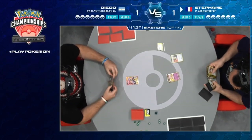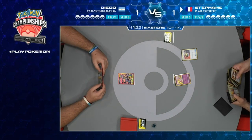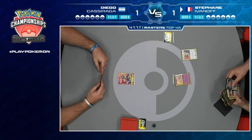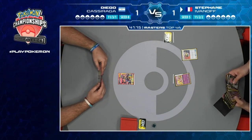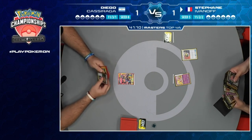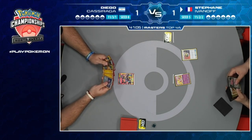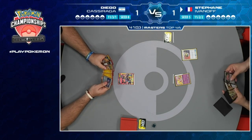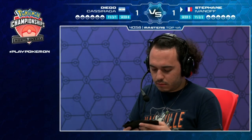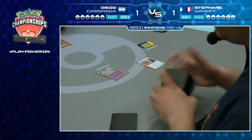Diego starts with Zerora - not a bad starter at all - and Stefan starts with Mew. Mew was a key card we didn't see in the opening turns of the previous games. It allows your bench Pokemon to not get hit by Pikachu Zekrom's Tag Bolt GX, which definitely swings this matchup. Stefan starts with a Nest Ball and looks like he's going to grab the Ditto.